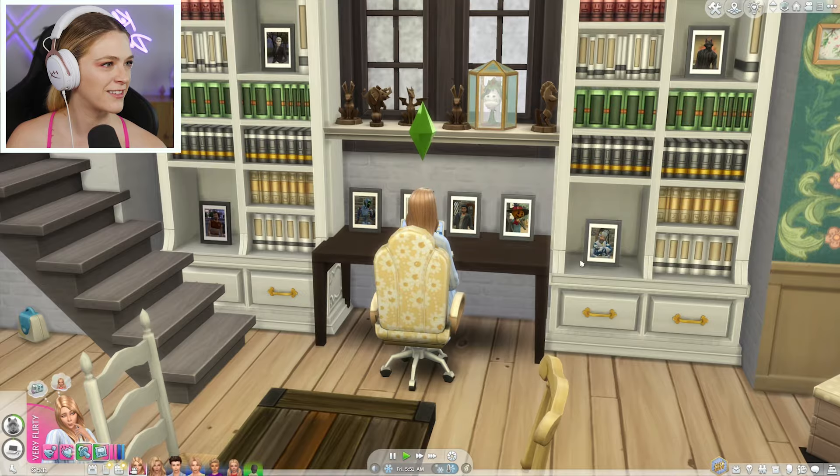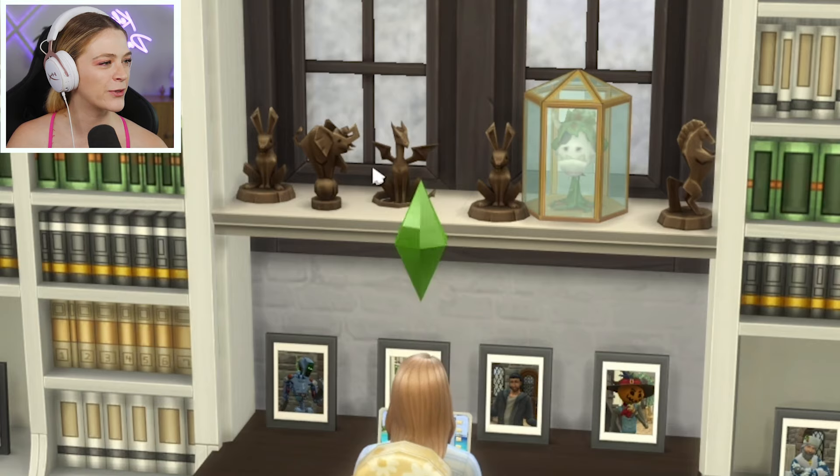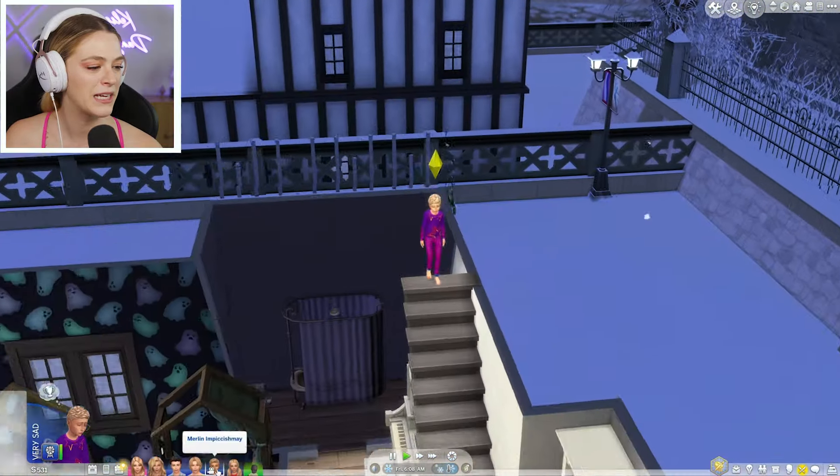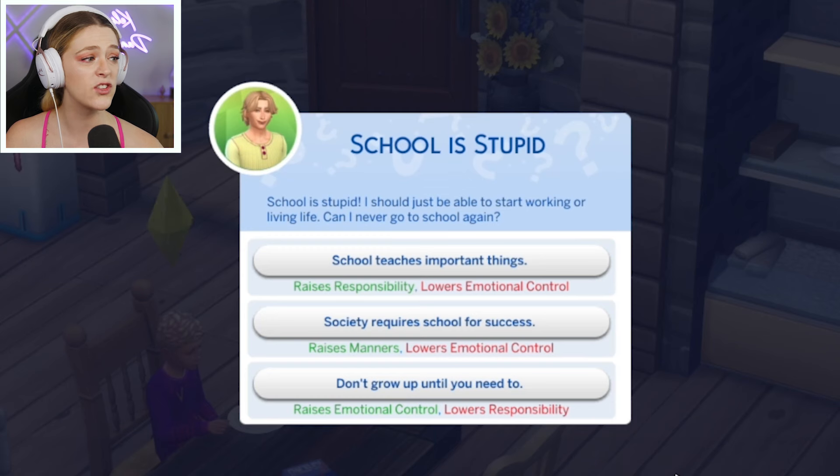She started Kill Me With Love. Look at all of her conquests and all her toys by her son — I'm loving the photo area, it's very fun. All the kids are up and they're all upset. My poor kids. Merlin: school is stupid — I should just be able to start working or living life. He just wants to do his gardening.